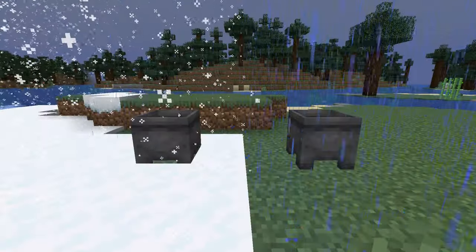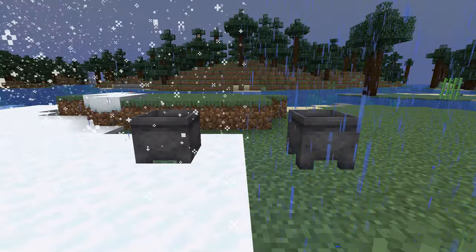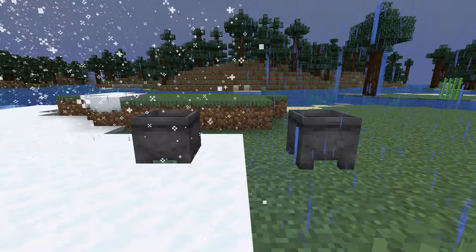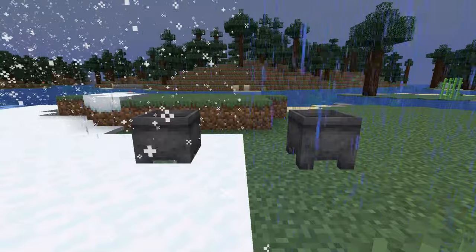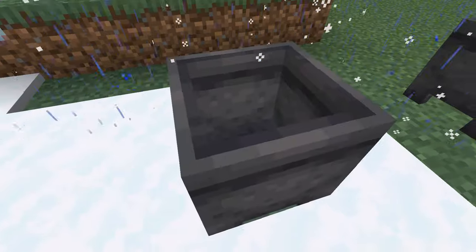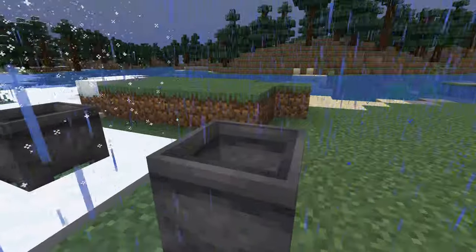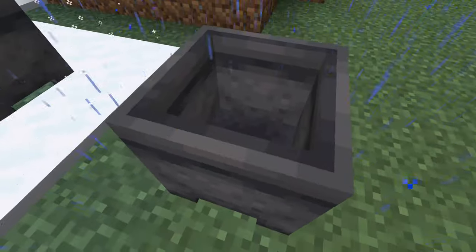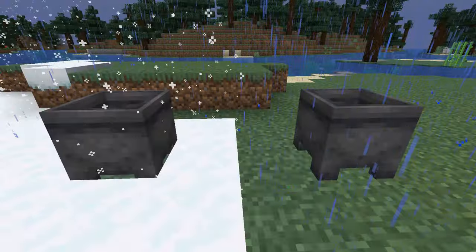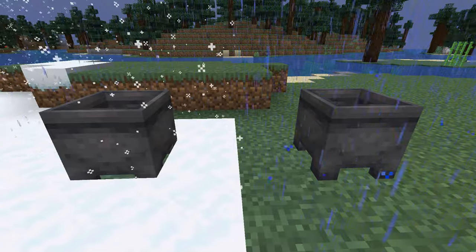Similar to catching lava in a cauldron using dripstone, both rain and snow can actually be collected in a cauldron in the appropriate places simply by leaving it out under the open sky. Snowy biomes have the chance to fill up the cauldron with powder snow, while normal biomes that rain have a chance to fill up the cauldron with water. However, like lava, this is typically a lengthy process — it's not worth sitting and watching.